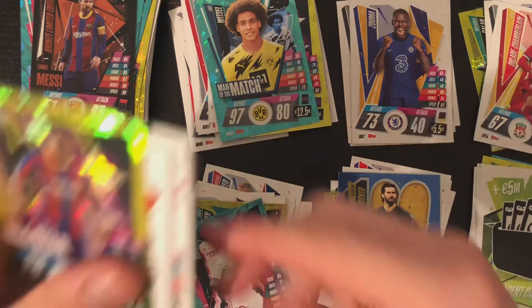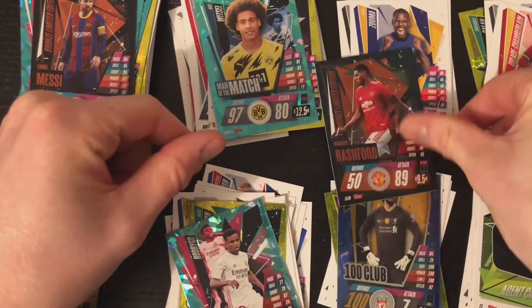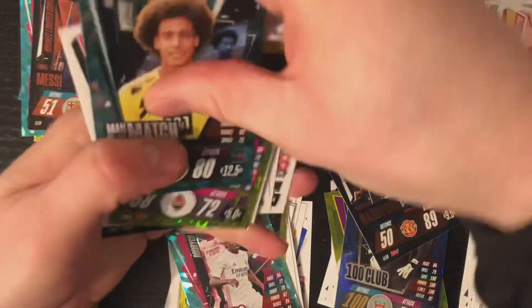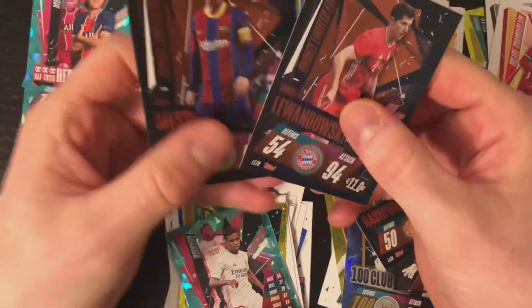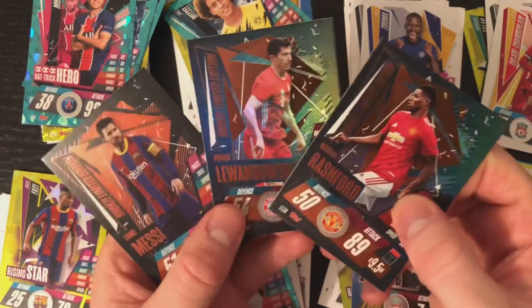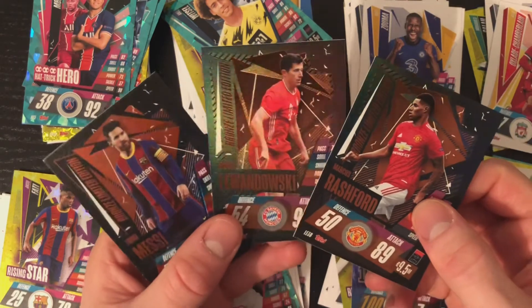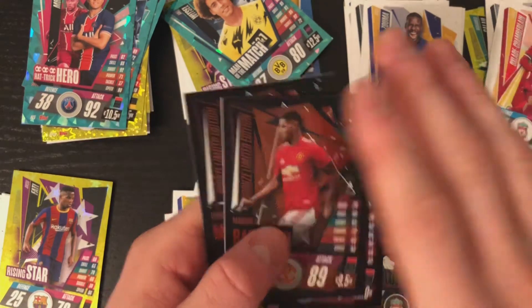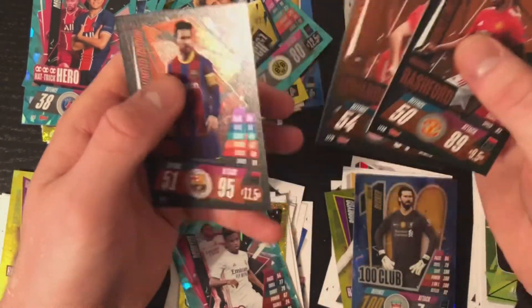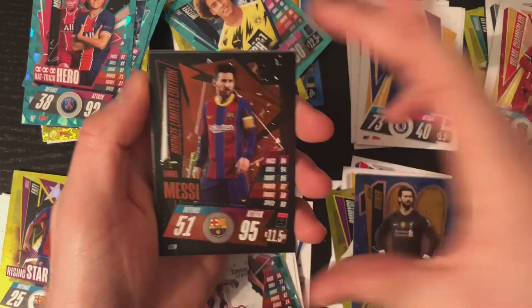That's all the packs today. Let me just get the main cards from today. So in this pack we have Lewandowski, Messi, and Rashford — all three bronze limited editions. They do look good, these cards, I must admit. Thanks for watching today — if you did enjoy the video please do like and subscribe to the channel. Until next time, bye bye!